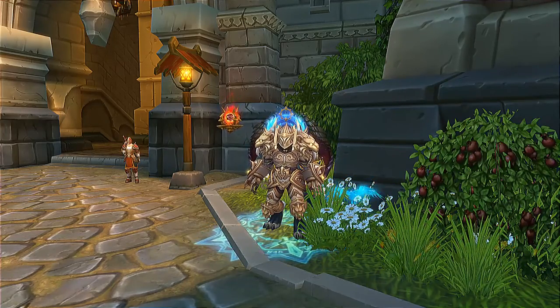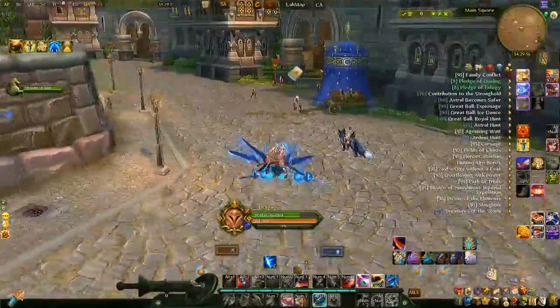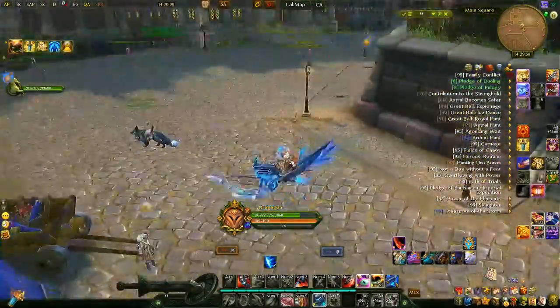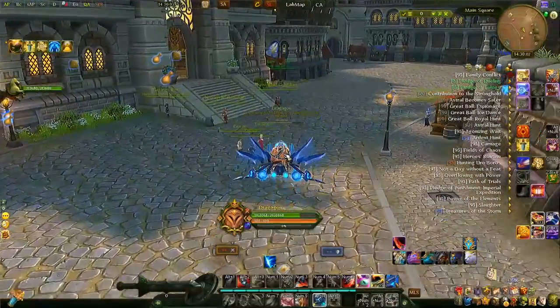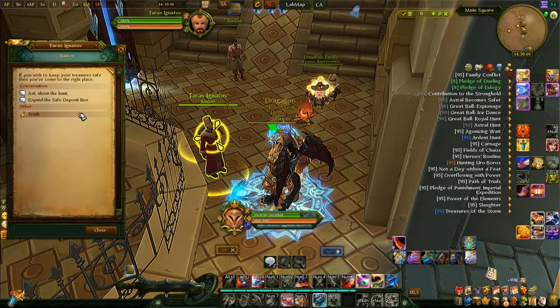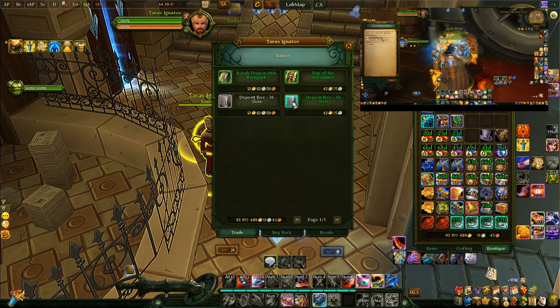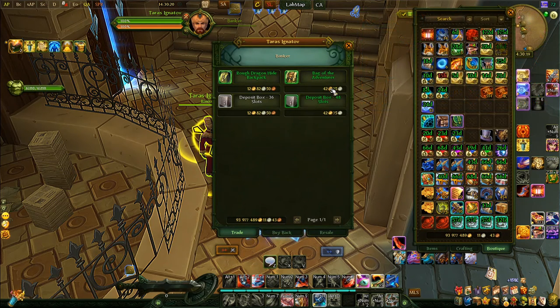When you start out the game, finish your tutorial, come into the city, and run to the bank. That's where you can buy the first bag expansion. Trade to the Empire NPC up in the corner — that's where you can buy bigger bags. This is going to cost about 80 to 90 gold in the beginning, which is peanuts to anyone playing. Just go to zone chat and ask for around 100 gold so you can buy the bag and bank.